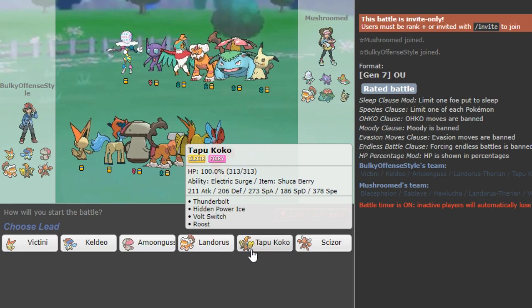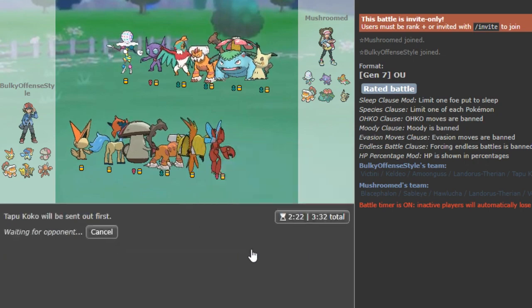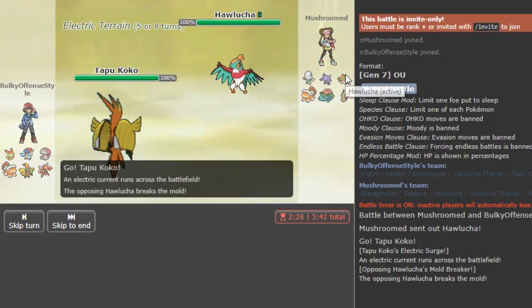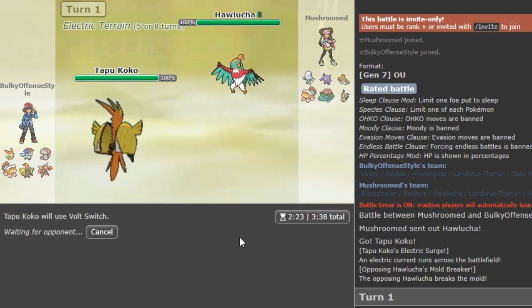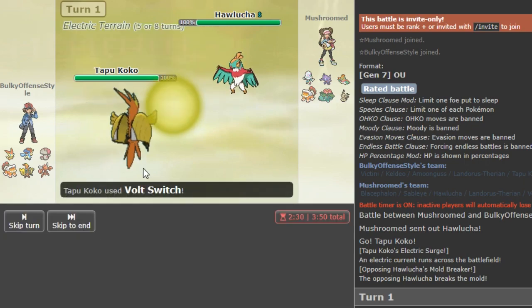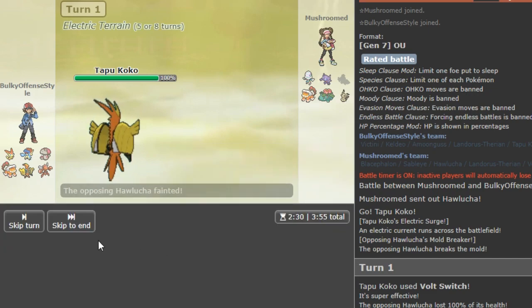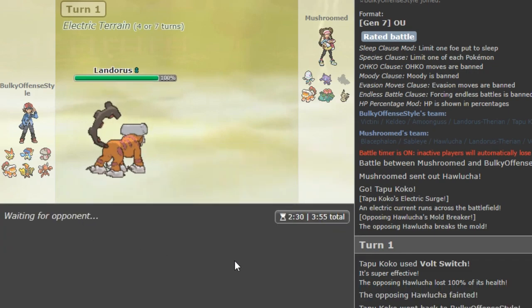Coco seems like a fine lead, but I have to be careful that I don't let it get low because he has a Lucha. But never mind, this guy just leads with a Lucha. So there's a free T-bolt or volt switch — vault switch — just in case he goes Venusaur. Pretty much, this is Shuka-type Coco, the momentum machine of the team, with HP investment to check Lucha and Pinsir better. The HP investment also lets you live a Band Thousand Arrows from Zygarde after rocks.